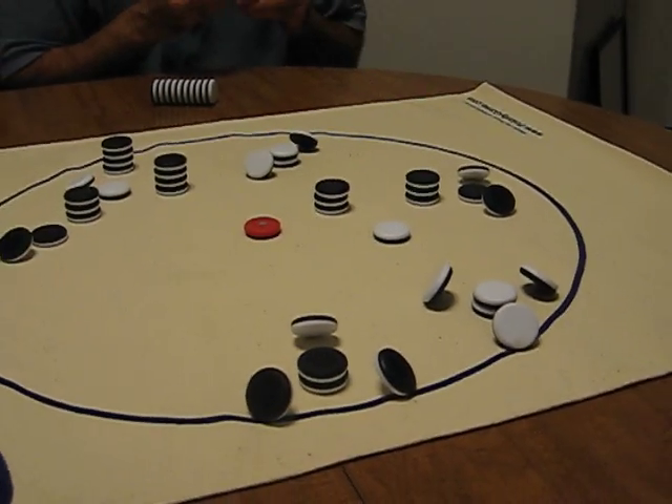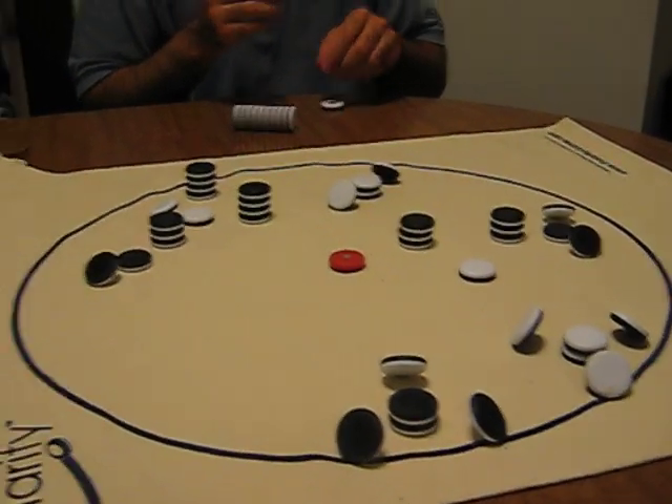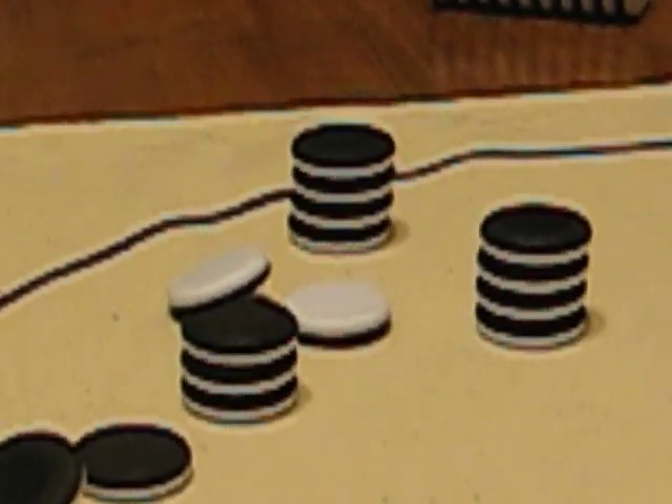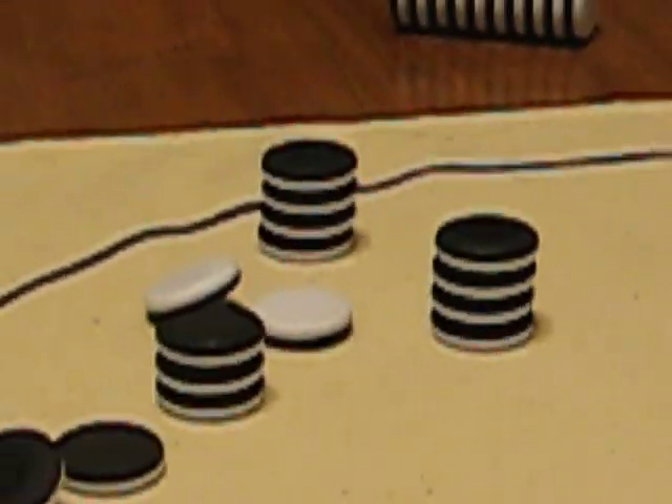At this point, Dan is trying to make a play. He has the white pieces. As you can see here, I've kind of surrounded him with towers of mine. He doesn't have very many playable options.